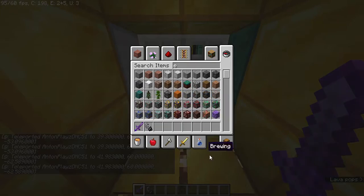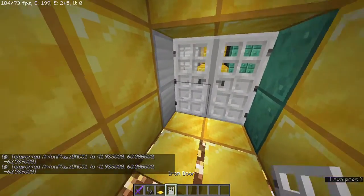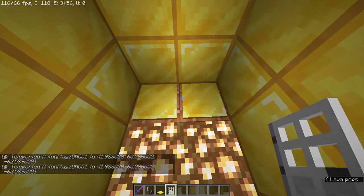First, you gotta get some of the stuff. You need whatever pressure plate you want, an iron door, and a command block.